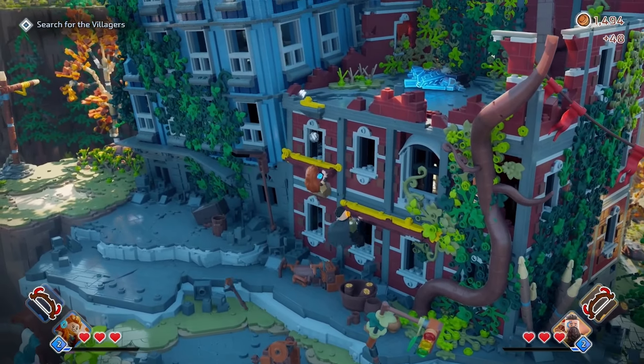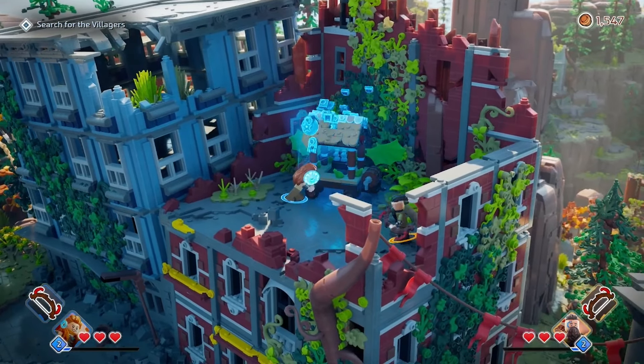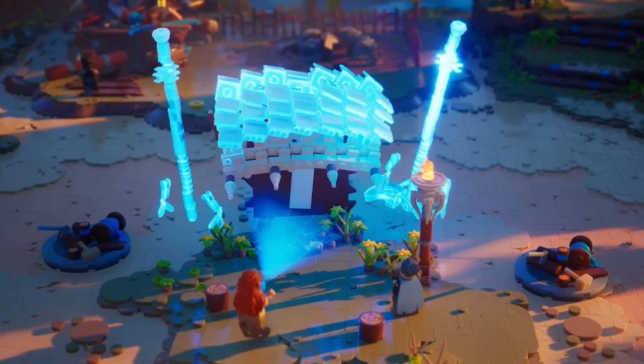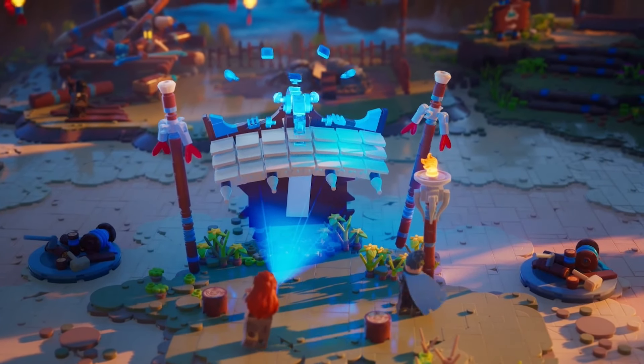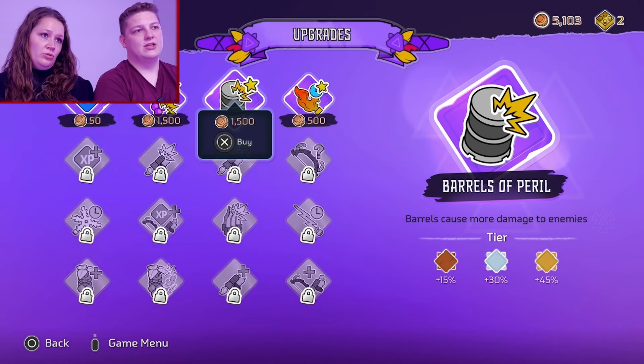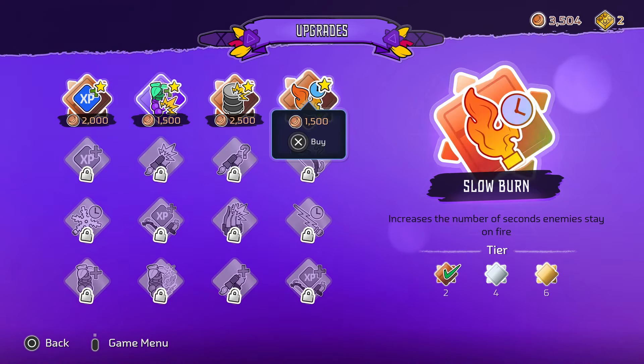Of course, this is a LEGO game, so you're going to be able to build some structures throughout the world. But you'll also find yourself working on rebuilding your village in Mother's Heart as you complete levels and collect golden bricks. These buildings will unlock new things for you like a quest board, character customization, or a place to purchase passive abilities like increasing XP from knocking off robot parts, barrels causing more damage to enemies, or increasing the seconds enemies stay on fire.